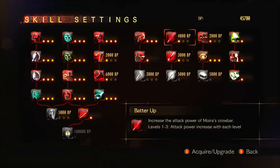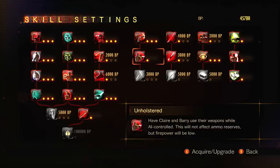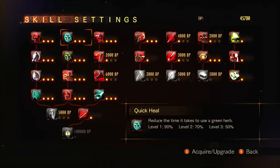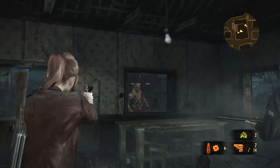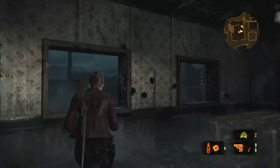Damage boost while crouching? I don't want to remember to crouch all the time. Extra damage right after switching guns or switching between characters? Yeah, swapping back and forth all the time to get extra hits in is not fun. Then lots of the skills improve your partner's ability to fight, but I never felt compelled to use them that way — it was just too much of a pain. I'd rather just shoot guys myself.